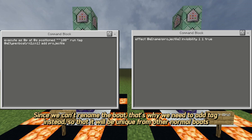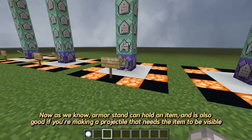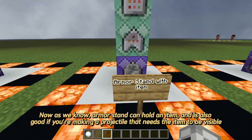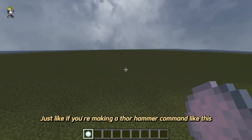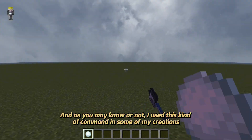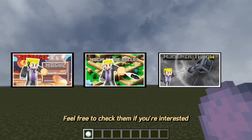Since we can't rename the boat, we need to add a tag instead so it's unique from other normal boats. And since we don't need to apply an invisibility effect to the boat, only the armor stand needs that invisibility command. Now, armor stands can hold an item, which is great if you're making a projectile where the item needs to be visible — like a Thor hammer command. I use this kind of command in some of my creations, so feel free to check them if you're interested.